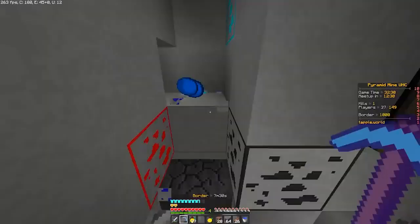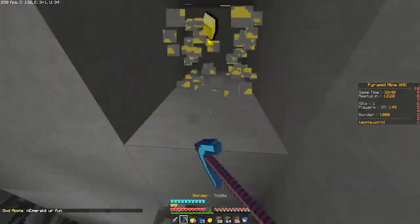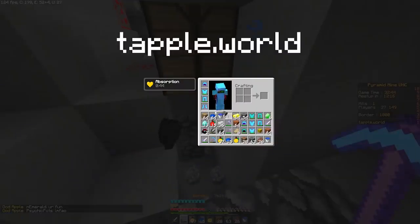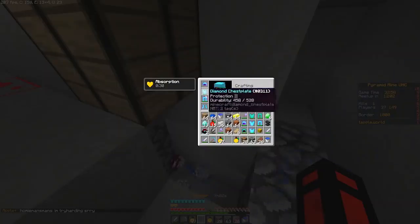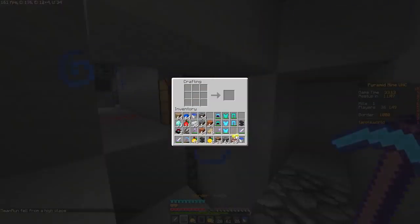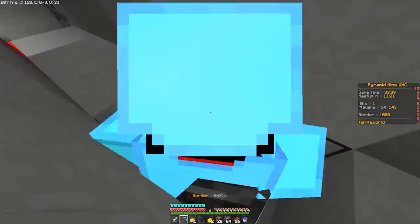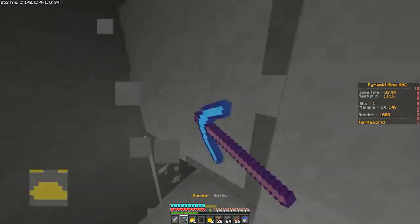We can get prot two right there, and we can also get prot two on the boots. Good thing all of the combining and enchanting is finally 1.8 on our server. I hear a person nearby - we're getting closer, I've got to be careful. We are 41 health and two kills. Our healing is insane. Now that we have this sharp three and sharp four iron swords, I think it's a good motivator to maybe get sharp five iron. It's going to be the second best sword we could get in this game, and that's going to be huge for melee and trading down here in the underground.